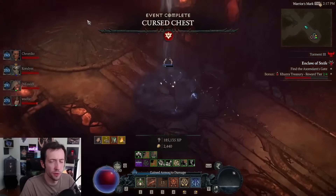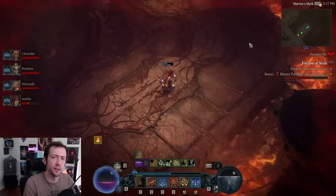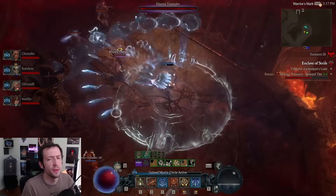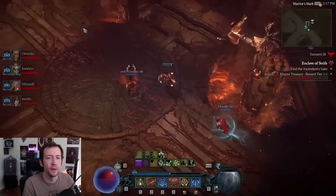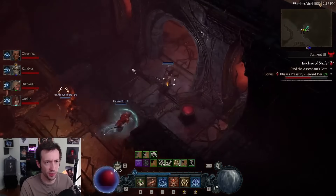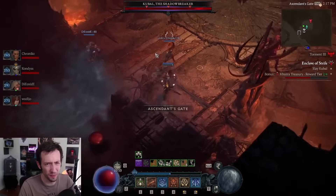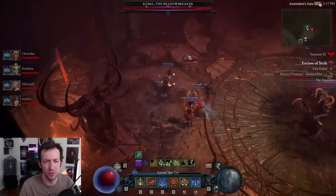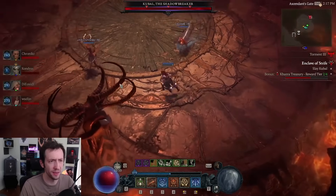The first wing and the section before the first boss teaches you a lot of the stuff you'll need throughout the run, but there's more stuff that comes as you go — not every mechanic or wing is the same. The first boss we find is Kubal the Shadowbreaker. This is a very easy, simple introductory boss — he doesn't really do much, but there are some boss mechanics here that keep coming back.